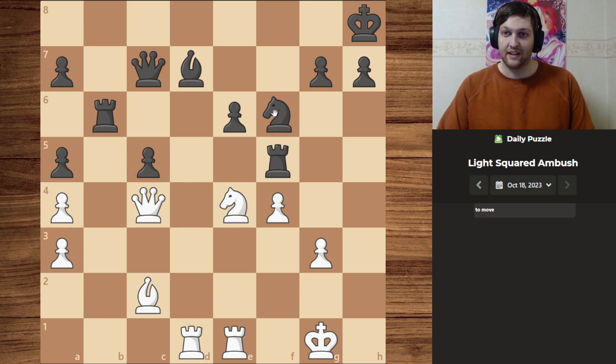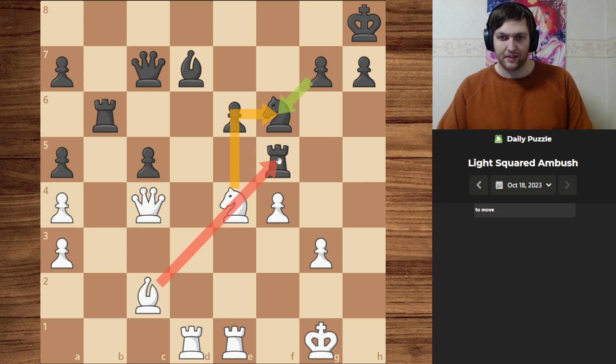Instead, we can use our knight to take theirs. They could take with the pawn, but then we would take their rook with our bishop, which would be at a disadvantage for them. So they will probably use the rook, moving it into safety.